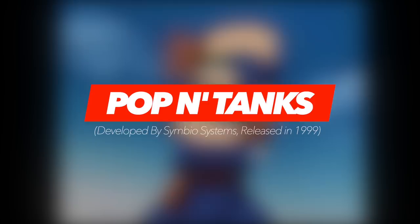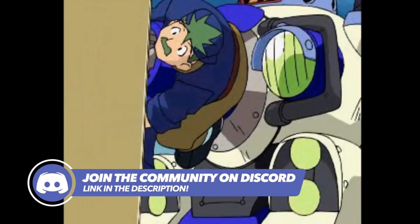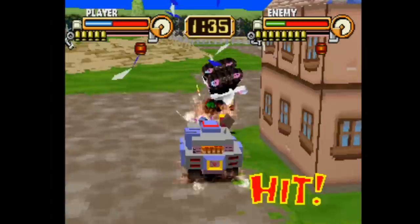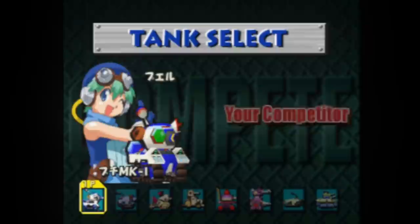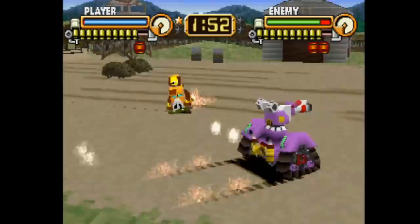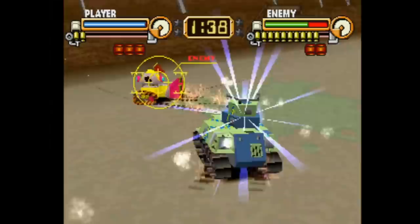If there is one word that could describe Pop and Tanks in a nutshell it would have to be fun. The game literally oozes charm but at the same time offers a serious amount of depth in its gameplay. It's essentially a one-on-one shooting game that pits a variety of tanks against each other, with the entire experience being split up into two separate modes — those being the story and something known as Tank World. What makes Pop and Tanks so good has to be the sheer level of customization afforded to the player. You initially start off with 8 tanks with many more becoming available throughout the course of the game, and each of them can be tailored to your specific style of play with over 300 separate parts to earn and choose from. Various short and long range weaponry makes the cut as well as a slew of cosmetic items.